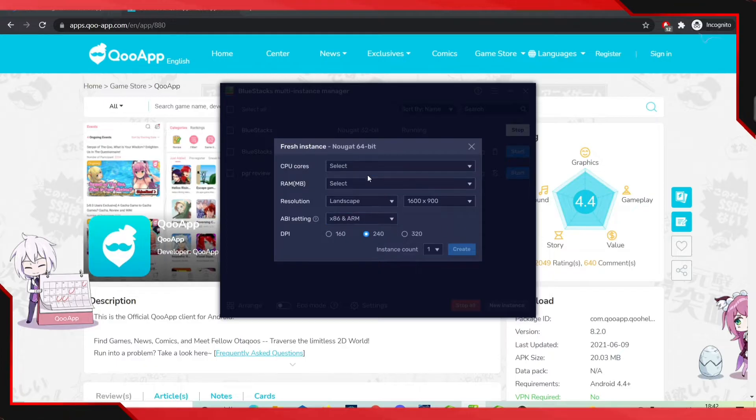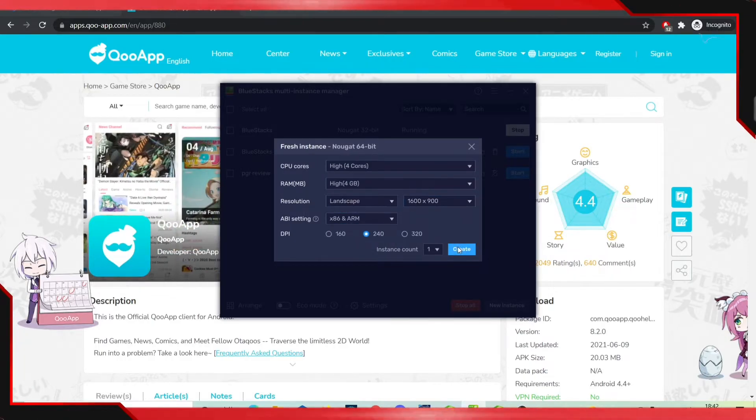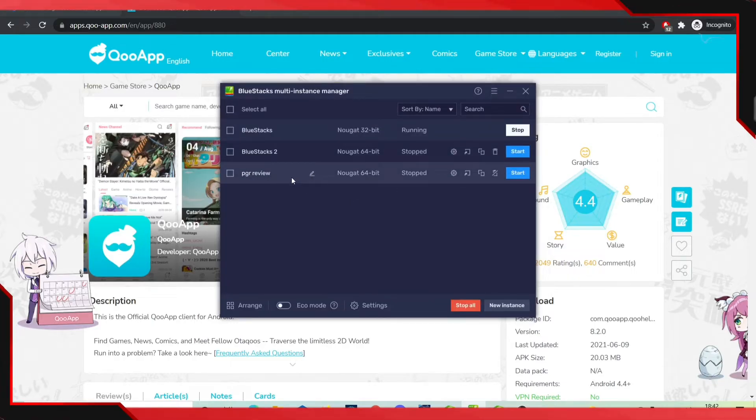Because my PC is very good, I went with high for everything. If your PC is not that good, you can go with medium or something like that. I left everything the same and created the brand new instance. As you can see, I already have three instances — I'm going to open up the Punishing: Grey Raven one.